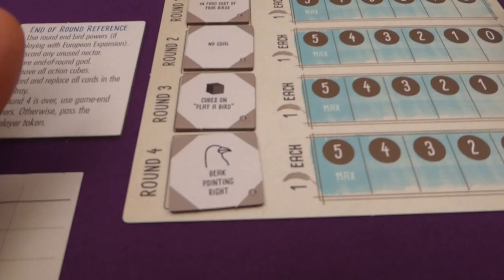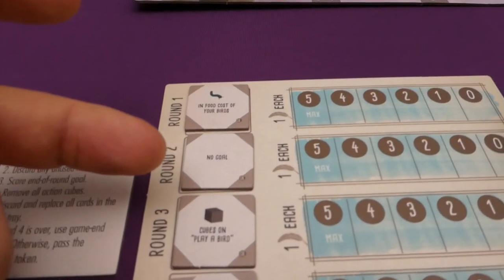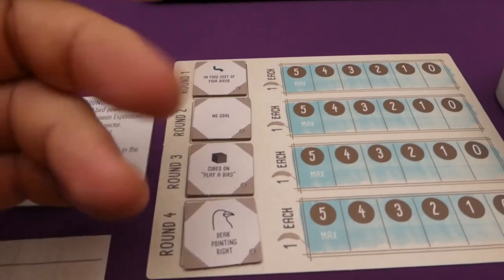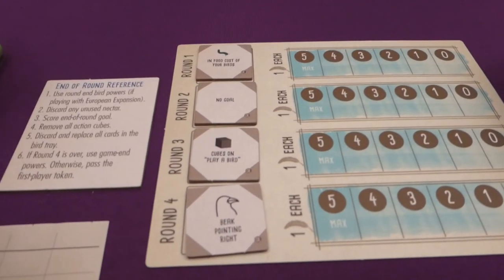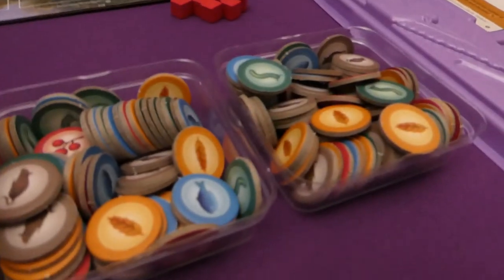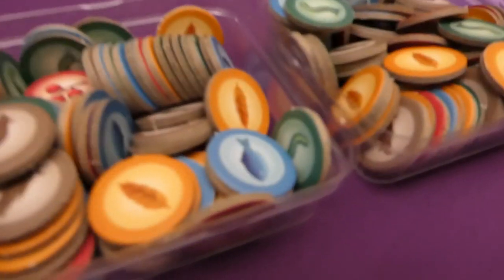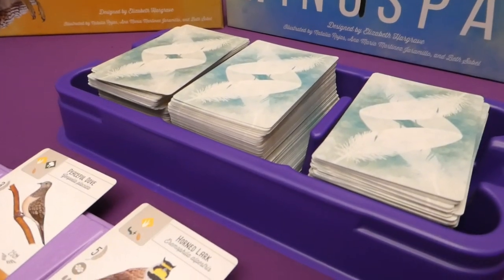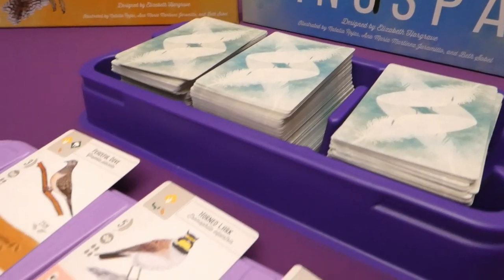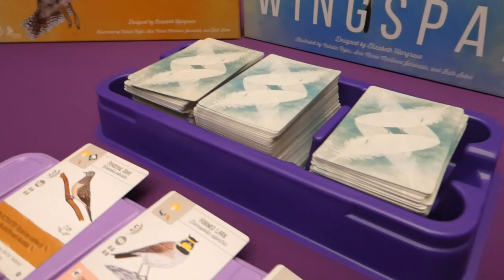We're going to use the goals that come with the Oceana expansion. I've included some weird ones — one is 'beak pointing right,' the other side says 'beak pointing left.' And I've put in 'no goal' for round two, just nothing. These Oceana goals are double-sided. You'll also put the end-of-round reference there, lay out all your food tokens and nectar tokens, shuffle all the cards you want to use, then lay out three from the tops of the decks.